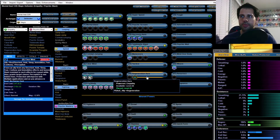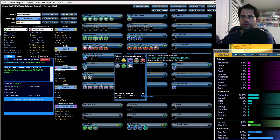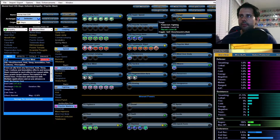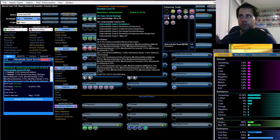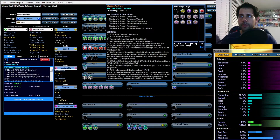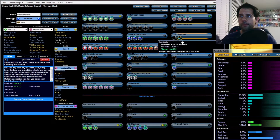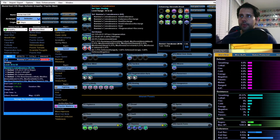For Maneuvers I'm going to put three extra slots — I'll explain those shortly. Regeneration Aura just two slots with some recharge plus-fived. Boxing we'll leave alone. Tough gets four slots: three Unbreakable Guard — resistance, resistance/endurance, and the proc — then for the last slot I like the Steadfast defense and resistance.